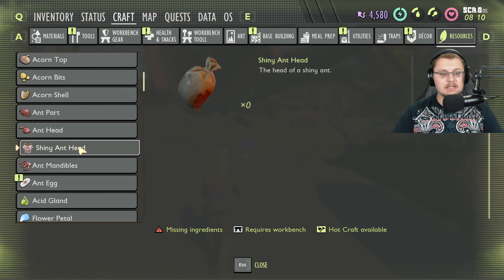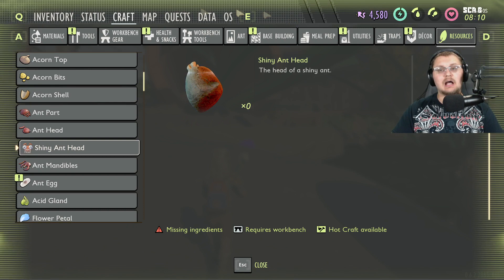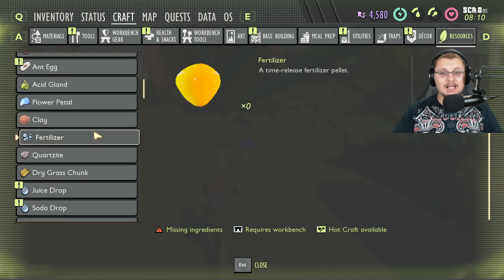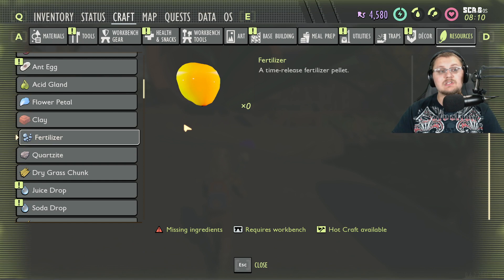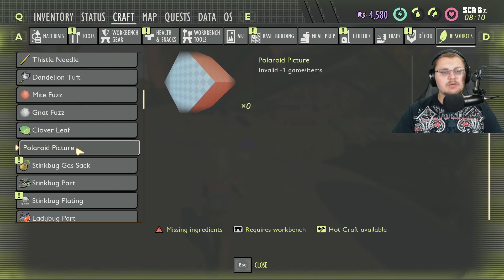Shiny ant heads — the head of a shiny ant. Shiny ants are not in the game yet; I'm assuming it's going to be a specialty ant, maybe a boss. There's also fertilizer here, which makes me think we're going to get some sort of fertilizer mechanic — whether it's to grow your own crops, pick some up from a bag, or maybe use it to make another version of a TNT.